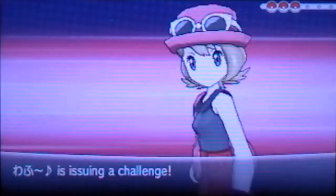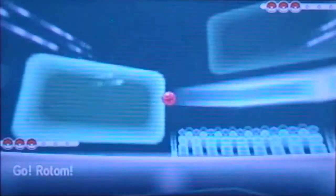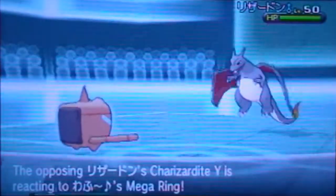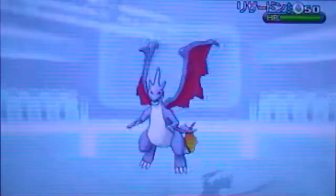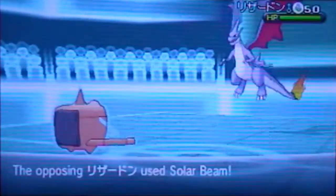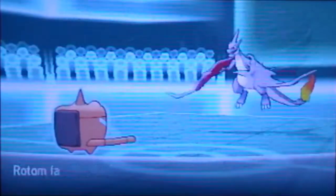Here we go! We have our first match against a Japanese girl who is going to lead with Charizard while I lead with my Rotom, just to play it safe. Unfortunately, I don't know what Mega Charizard she's going to Mega Evolve into, and it turns out to be Mega Charizard Y. She has a pretty severe advantage and can pretty much knock out Rotom with a super effective Solar Beam in the Sunny Day combo. Definitely a great Mega Pokemon that should not be underestimated. It's going to take out my poor Rotom Wash in one hit.